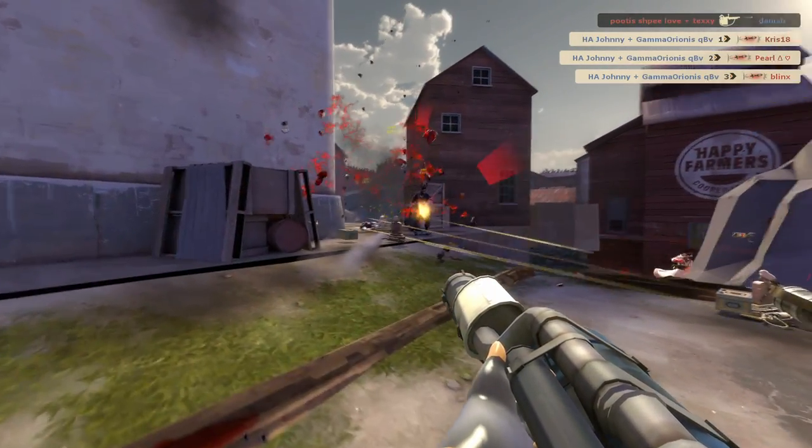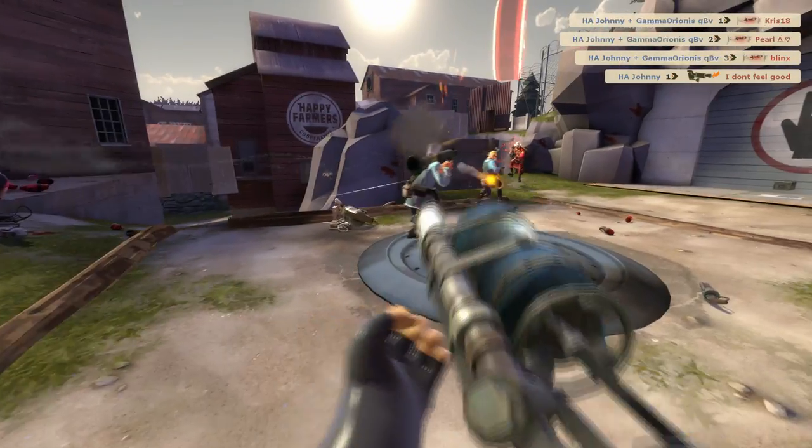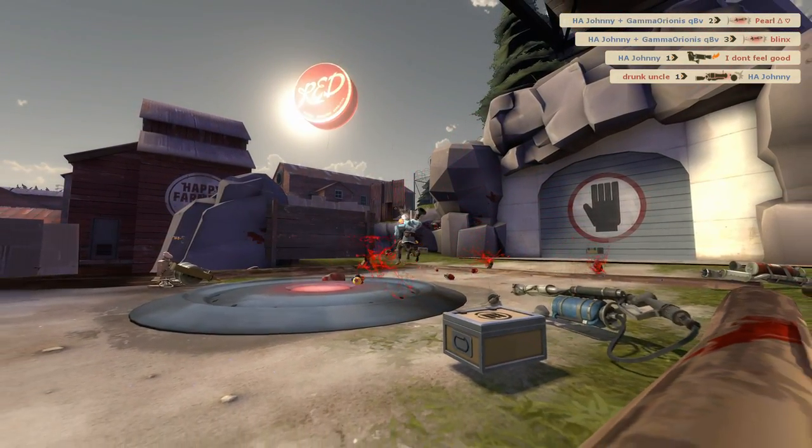After, I see the soldier heading into the corridor on the left. There's a 50-50 chance he'll come out on his side or ours. I guessed he would come out on our side as a last resort, and was right.